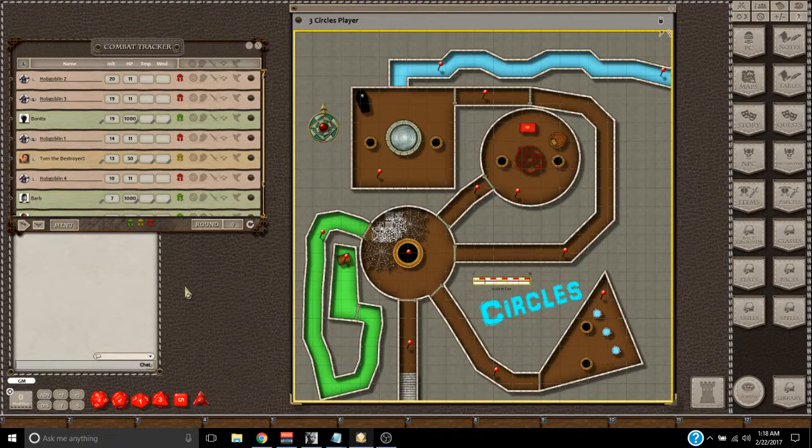Hey guys, Rob here with a DM trick for Fantasy Grounds — how to drag all of the tokens onto the map at once from the combat tracker. Normally when you set up an encounter with the enemies they're populated on the map, but sometimes either you're making your own encounter or you don't have them there.